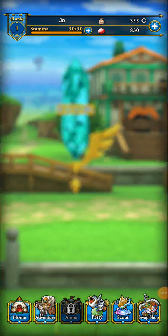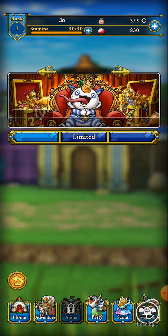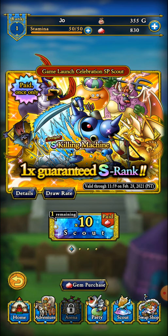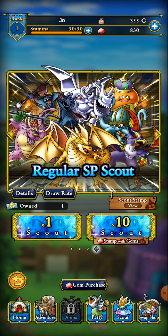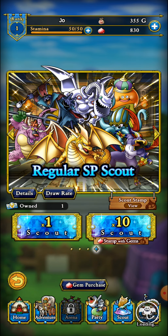Jay went over it in his most recent video — if you go to Event and then to the Game Launch Celebration, you actually get a ticket. You can use that ticket at the Scout. It says one owned, so we're gonna scout, get the one, and see how it goes.